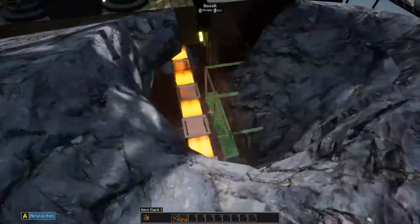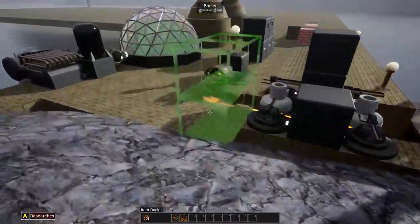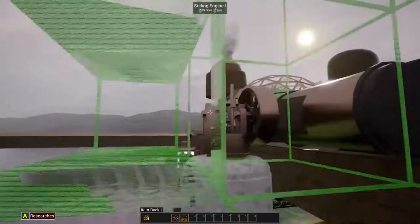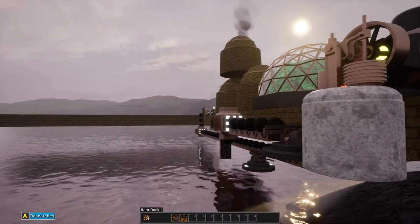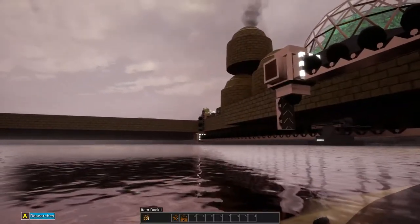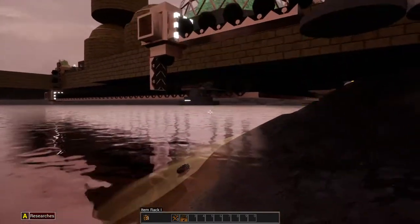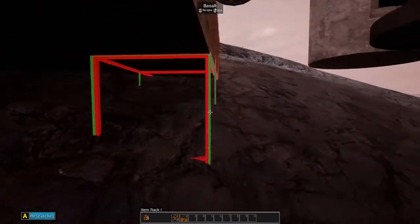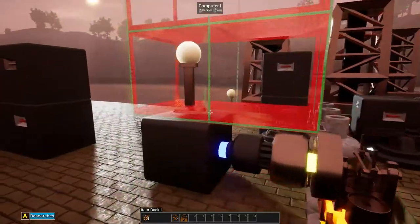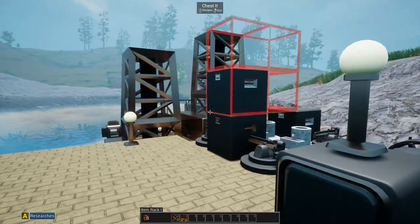I need more copper here. I don't know if I did this last episode, but I got this all set up on a heat grid now. All this is connected up to here. This is still on its own system, but what I've done is I've taken the coal coke - I'll call it that because I don't like saying coke - and I got it coming down the line feeding this furnace for the fuel production. Then I got it going over there filling up those three furnaces. So it is self-sustaining right now. I currently have endless, limitless power, and I want to make some good use of that today.